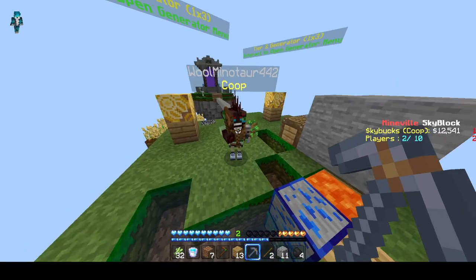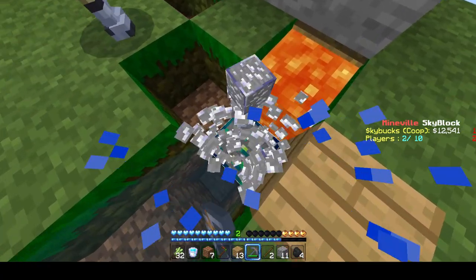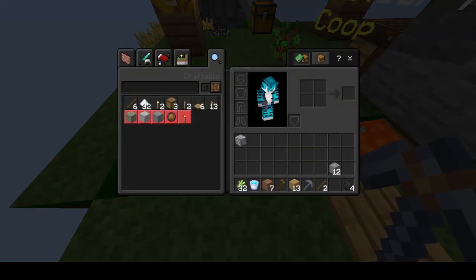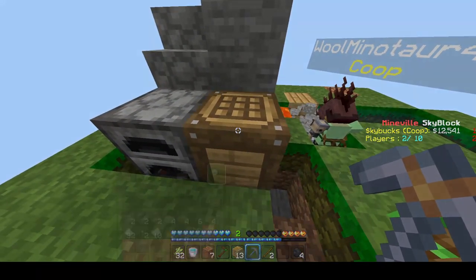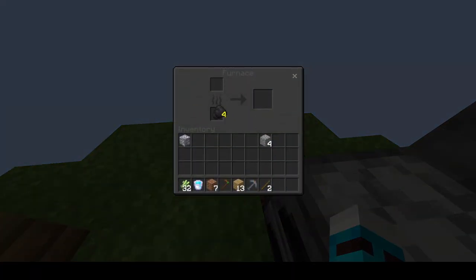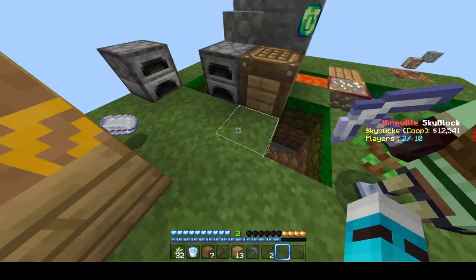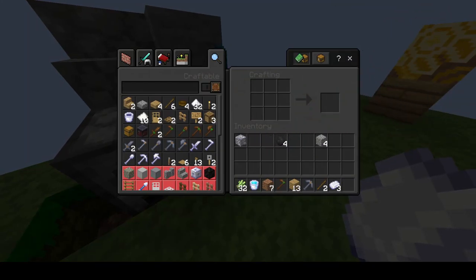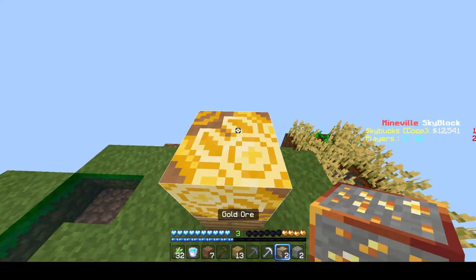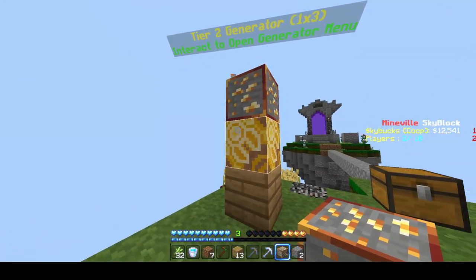Okay, there's one iron, two iron — oh, that's emerald. Let me know when you get one more iron and I'll craft a furnace. I have three iron. I don't know why it just yeeted the stuff when you drop it. Okay, so we can have the iron there and then the gold one here.